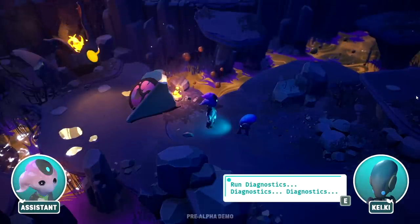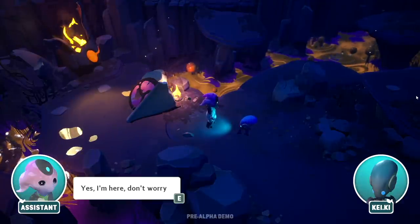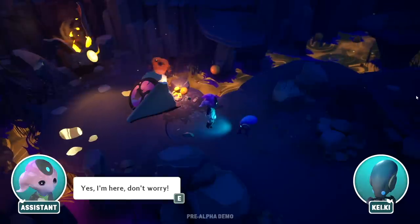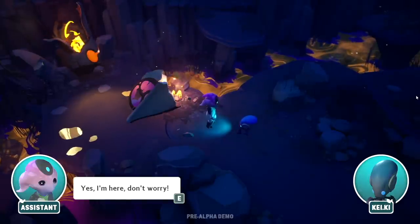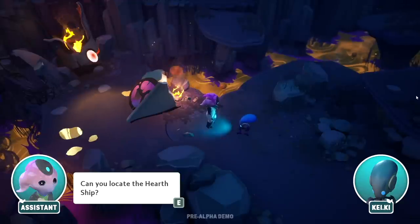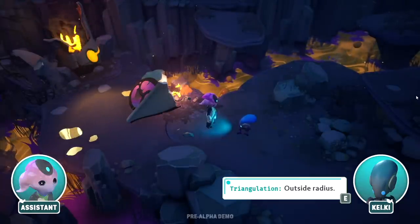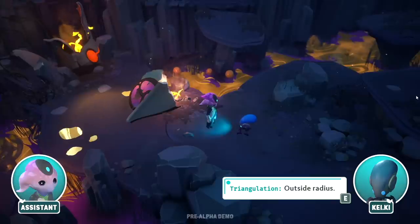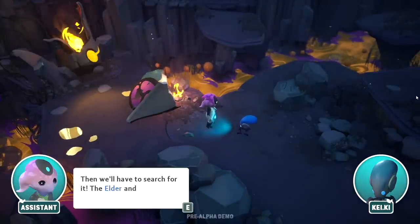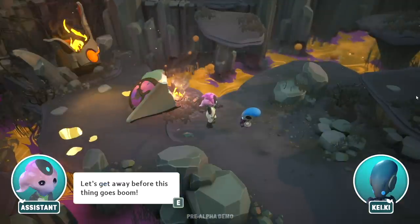Diagnostics — see, that's something robots do that bothers me, but it's cute when Cakey does it. 'Yes, I'm here, don't worry.' I'm really forming a huge attachment bond to this child — I mean robot. Can you locate the hearth ship? You don't have to do anything actually, just sit back and relax, Cakey. Then we'll have to search for it. The elder and the others might be in danger.